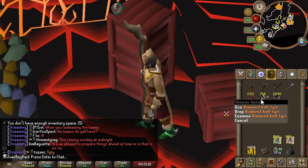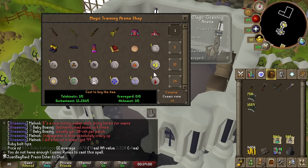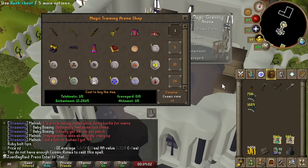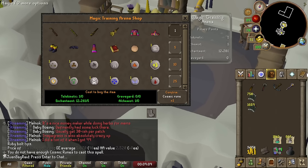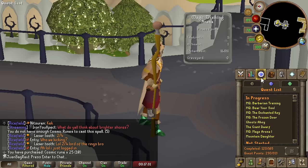We're just going to sell enough chaos runes until we get 22,000. We got enough bolt tips now for all the diamond bolts. This cosmic rune from the mage train arena shop only costs 5 enchantment and nothing else. We used a lot of the cosmics to train here so I have so many points. All the bolts are done.